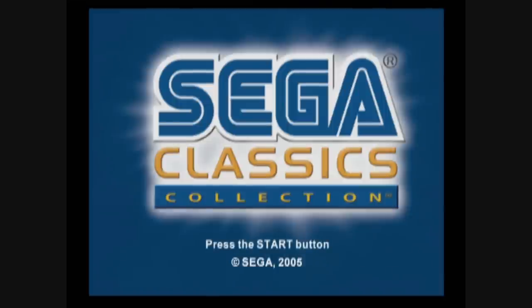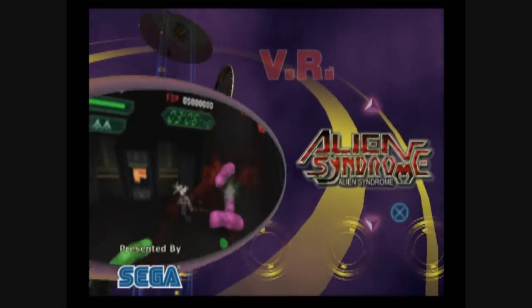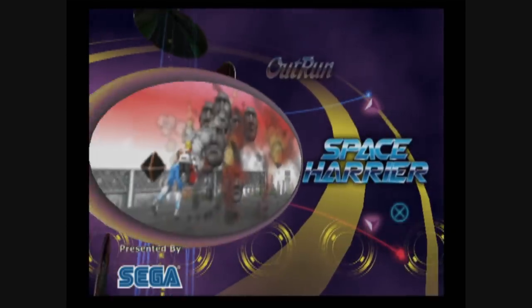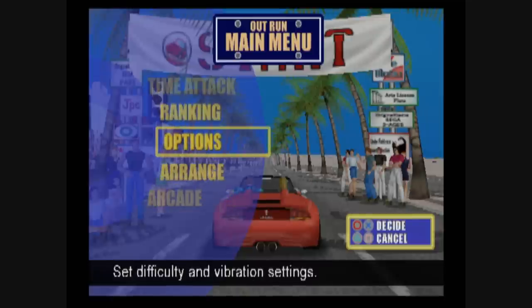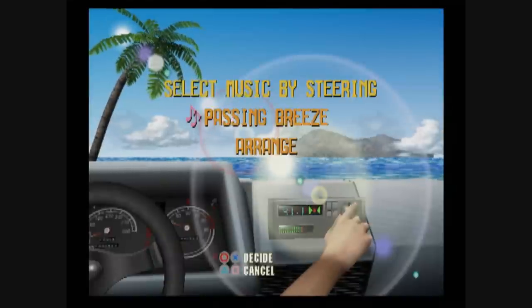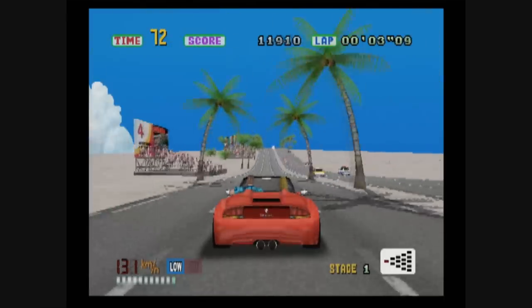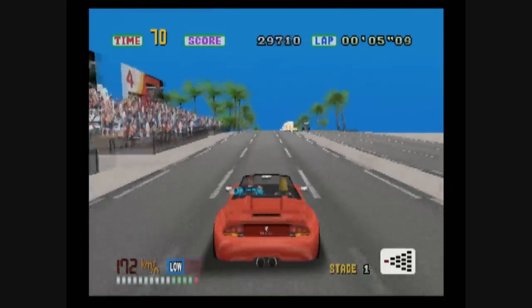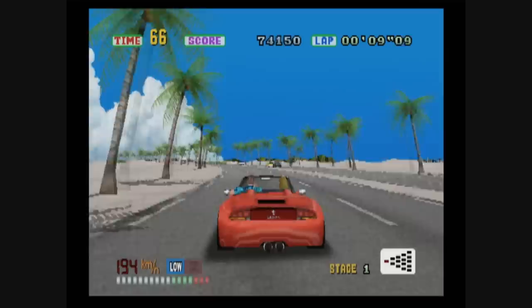Frequently when game companies try to remake a bunch of old school classics as new 3D-ish games, they all suck. But this proves otherwise. It's the Sega Classics Collection for the PlayStation 2 — a collection of updated, remastered Sega games like Outrun, Space Harrier, Monaco GP, Fantasy Zone, Alien Syndrome, Golden Axe, and Virtua Racing, as well as Columns, Tant-R, and Bonanza Brothers.